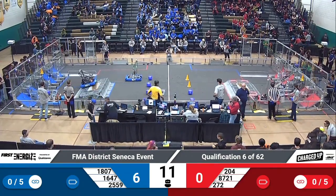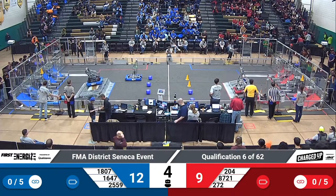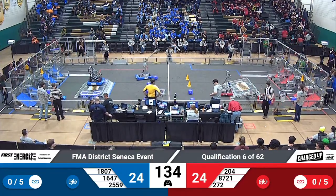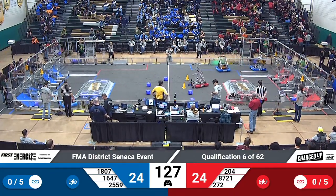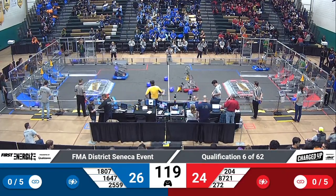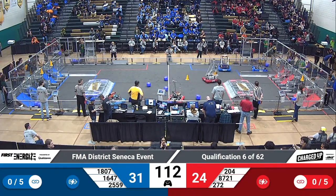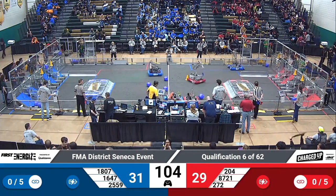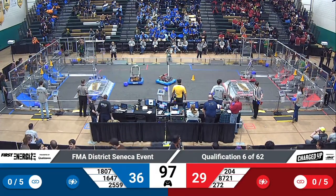Start of qualification match number six with the Blue Alliance now charging out — two robots outside their community. Nicely done. 272 for the Red Alliance also moving outside their community. So we have a couple of mobility points scored there. A little bit of a bumper cover issue for the Blue Alliance as they go into their loading zone, but I'm sure they'll take care of that. Team 1807 now for the Blue Alliance — looks like they scored a cone at level three, and they do have one in the cooperation zone already. And there goes Cyber Crusaders for the Red Alliance scoring a cone up on level three, and they have two now in cooperatition.